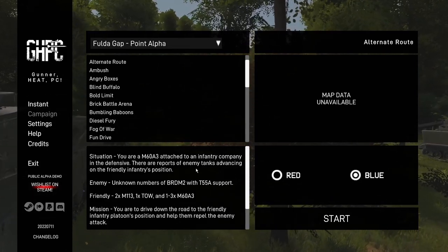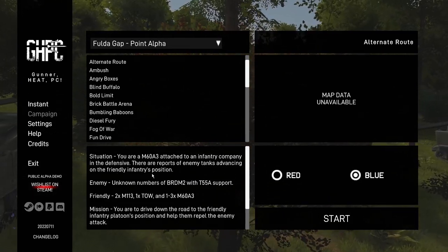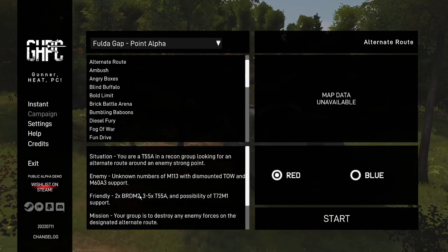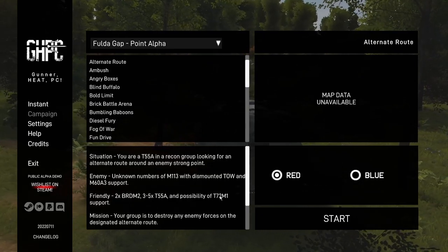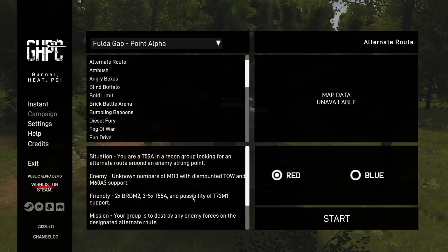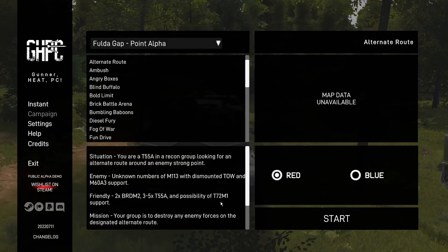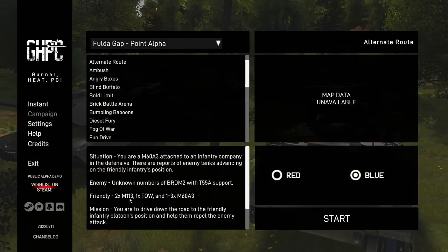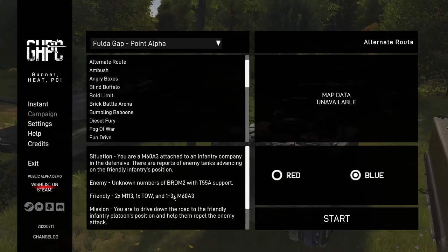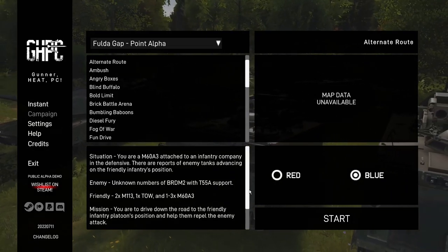There are reports of enemy tanks advancing on the friendly infantry's position. There are going to be two BRDM2s, 3-5 T-55A, and a possibility of T-72M1 support. This seems to be up to two for blue side: two M113s, a TOW, and one to three M60A3s. First, playing as the red. The goal is just to destroy all the enemy forces.